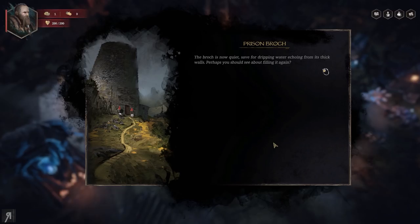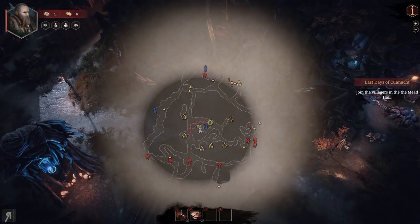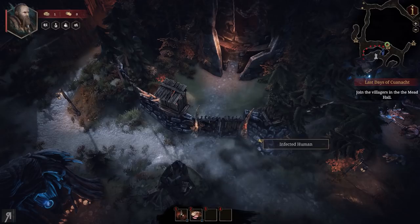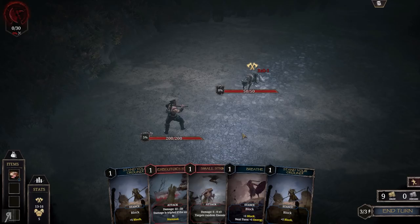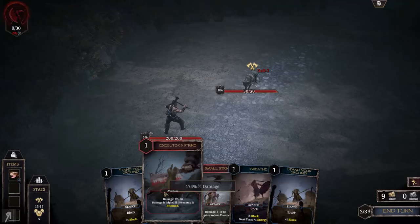There are infected humans on the map. I actually really enjoy the combat system in Tainted Grail — it feels very visceral and satisfying when you win a battle without taking damage, and your strategy really makes a big difference. I also have an item. There are going to be consumables you can utilize in combat as well as out of it.